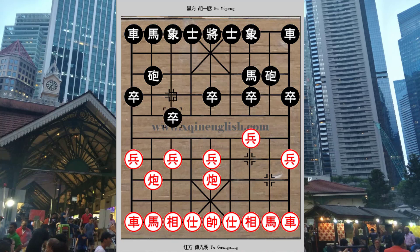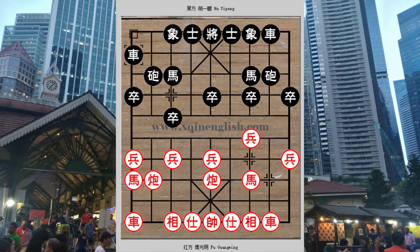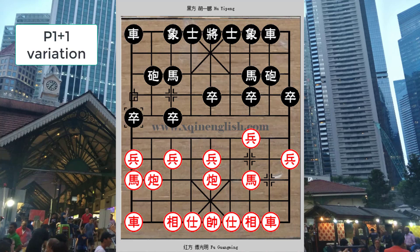Master Fu Guangming started with the central cannon and he chose the third-point advancement variation. Developing the right chariot as a ranked chariot before red would do so is still often seen nowadays. There have been many improvements to the strategy and philosophy behind this black variation. Other than developing the right chariot as a ranked chariot, p1+1, e3+5, and other commonly played variations exist. E3+5 has been introduced in earlier videos, and today we will examine the p1+1 or advancing the edge-point variation in slight detail.